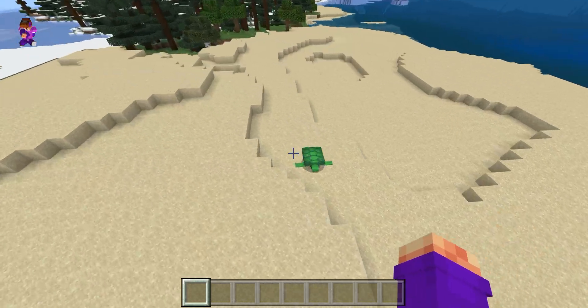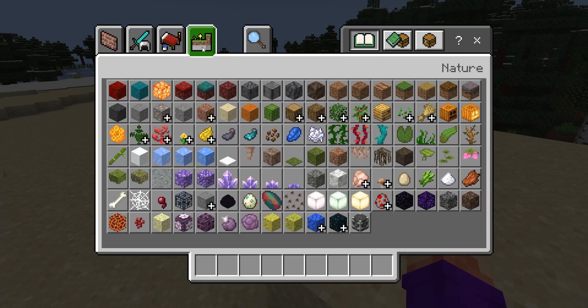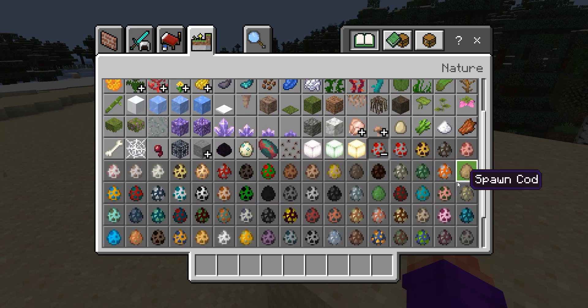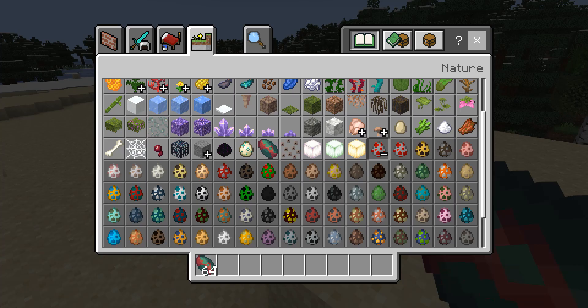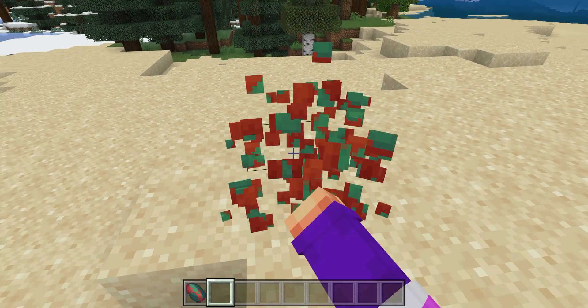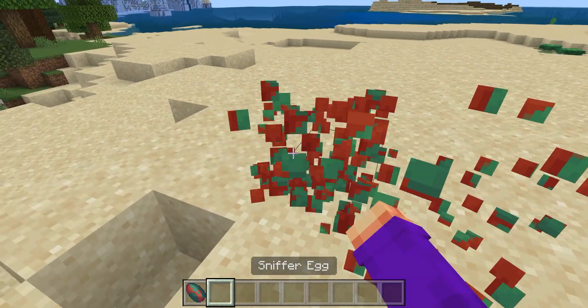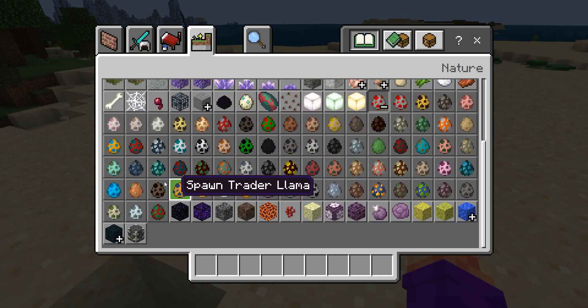Wait, there's turtles! Let me find the sniffer. Let's check the mob eggs — where is it? Where's the sniffer? Mushroom, bat... oh there it is — a sniffer egg! Let's see what this is about. There's the sniffer egg — do I right-click? Oh my gosh, there are sniffer eggs! Let me see if there are any other new mobs.